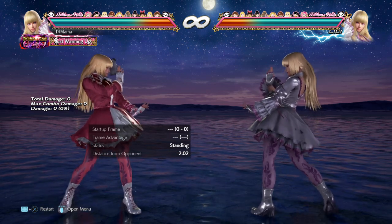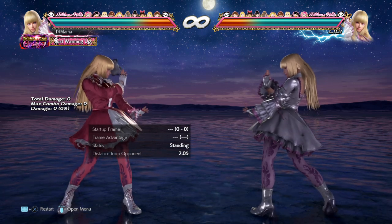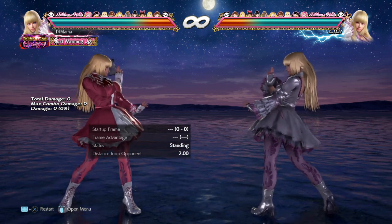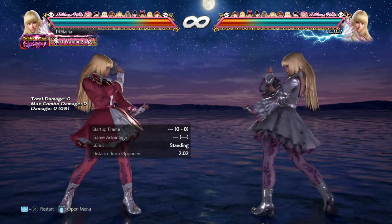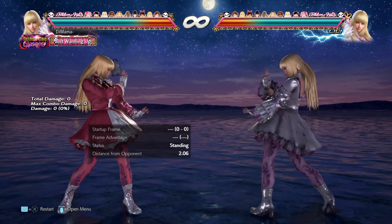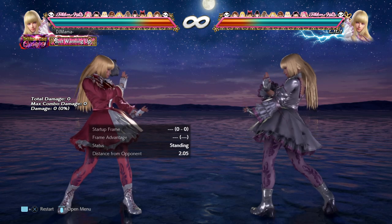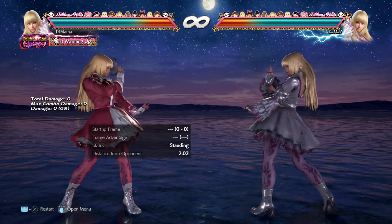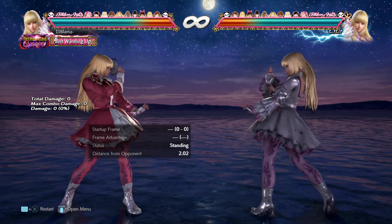Hey, what's up you guys? DJ Mama here, and we're continuing the series of finding the best moves for each character I play and know of in Tekken 7. I did Nina already and Asuka, so now we've got to talk about Lili. Lili has a lot of good moves — she's gotten a really good amount of buffs from Season 1 through Season 5 now. So let's just talk about it.